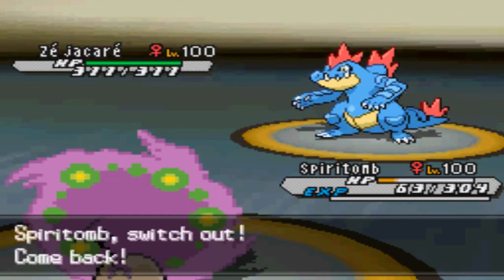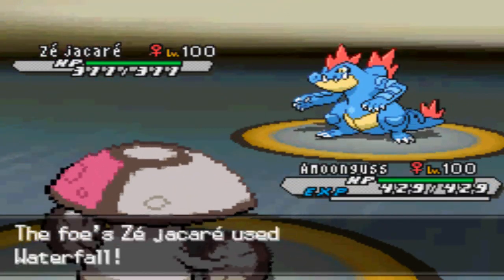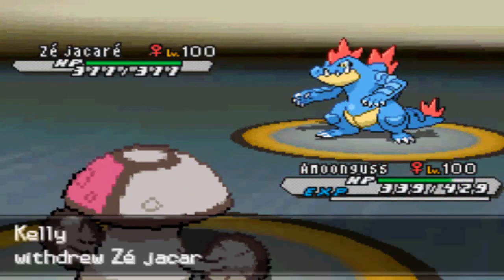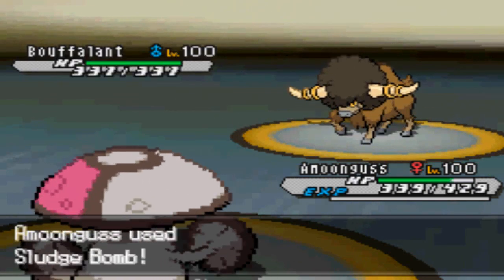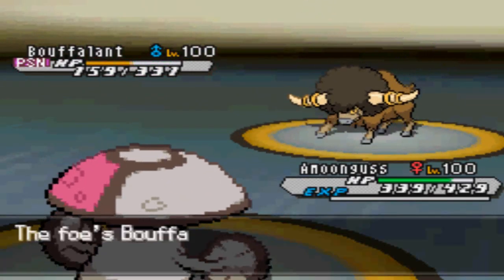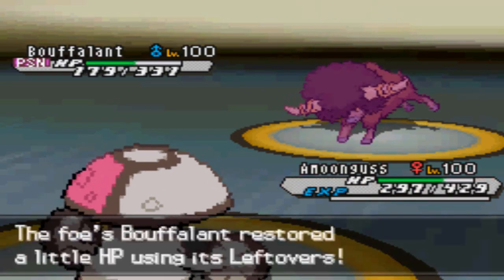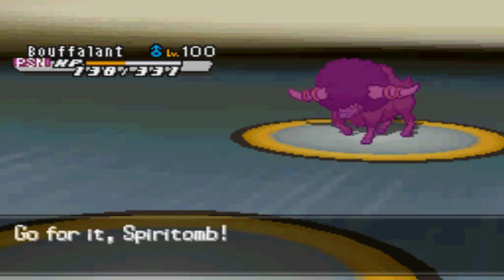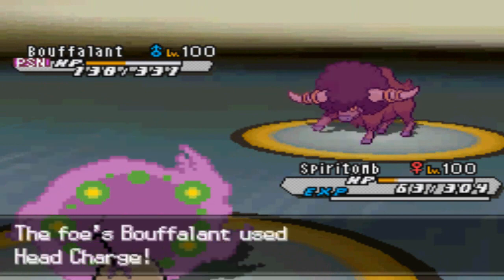Now he's gonna go into his Feraligatr. I was really fearing that this thing would start Dragon Dancing. So what I decided to do is go into my Amoonguss — it is at full health and I could just Giga Drain it. But because the Giga Drain is really obvious, I decided to go for the Sludge Bomb instead, because from the team preview I saw he has a Bouffalant which most likely has the Sap Sipper ability. I go for the Sludge Bomb and I get a Poison proc on top of everything, which is kind of nice. I get this thing Poisoned because it also has Leftovers, so at least I'll be nullifying that recovery and getting some damage on him instead.